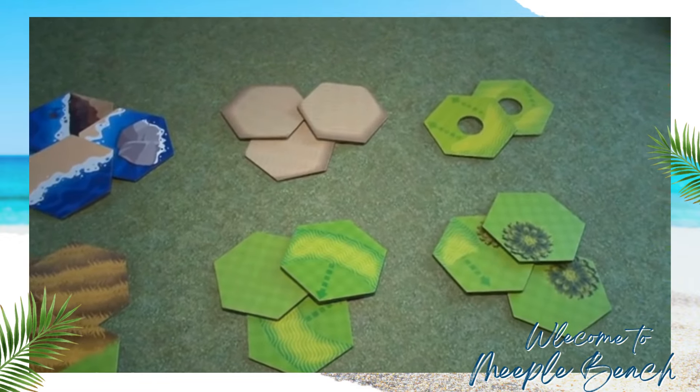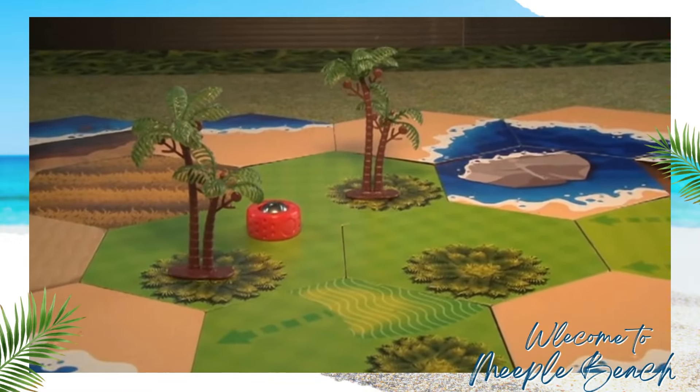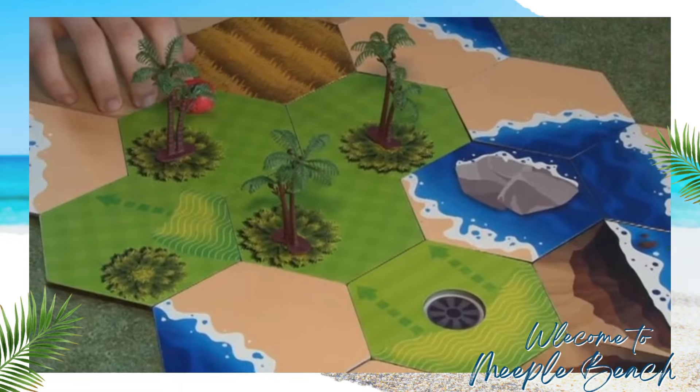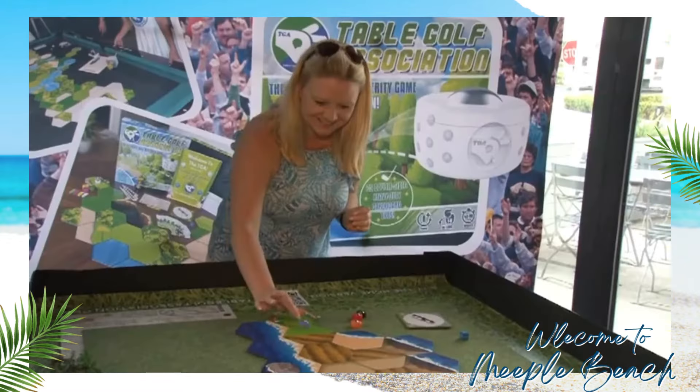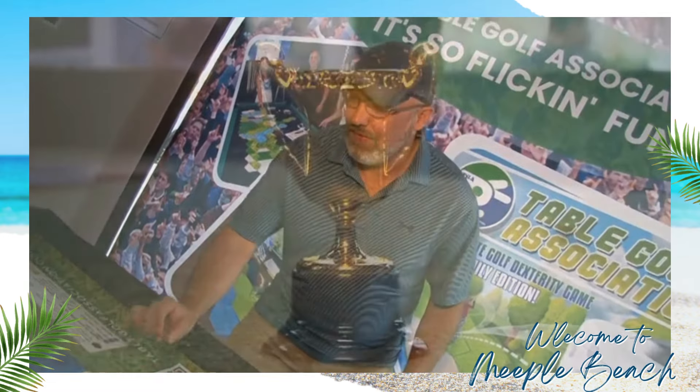It also includes challenging greens and trees — actual 3D trees that come into play when your ball lands on a tile with a tree graphic on it. In Meeple Beach, you and your friends will be competing to shoot the lowest score and win the coveted TGA Cup.